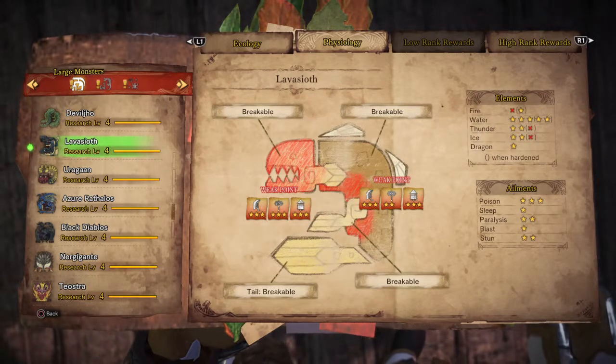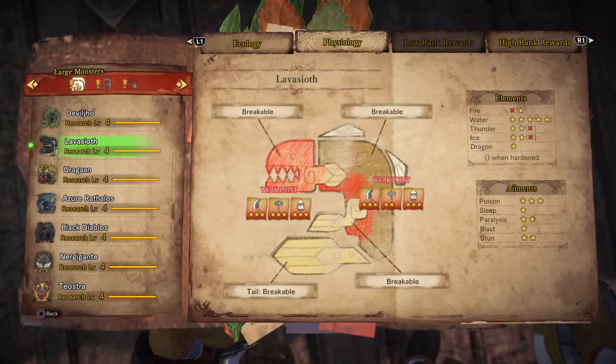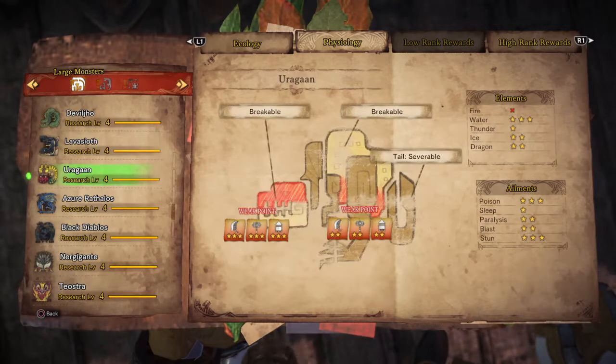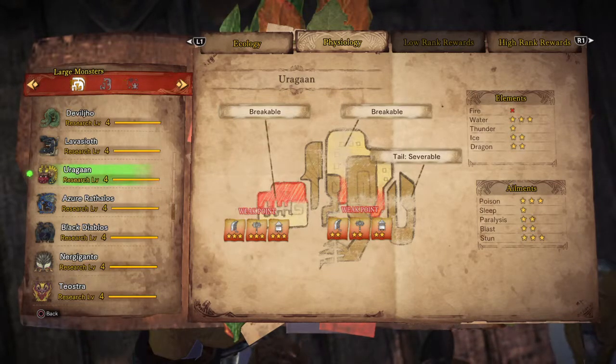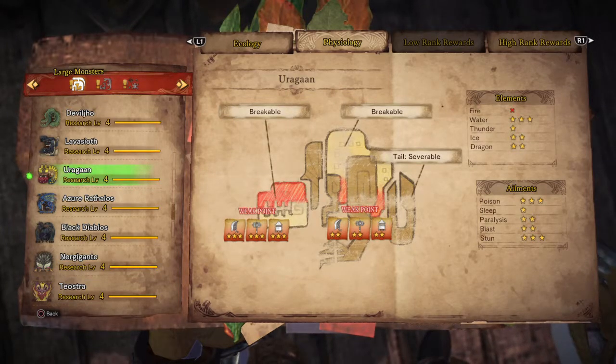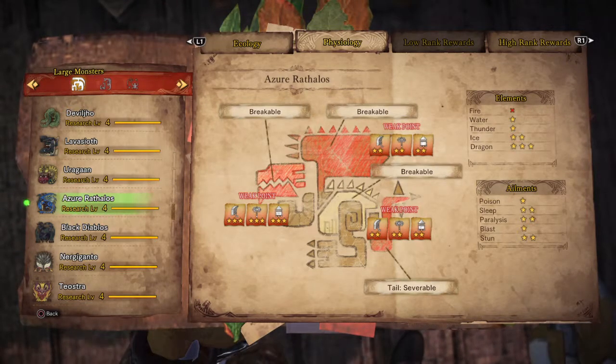Leviassot is a fire master that has 2 weak points — he is weak against water and of course poison. Gurugan has 2 weak points and is weak against water element; it is also good to use poison and stun. Azurah Rathalos has 3 weak points and is weak against dragon element.